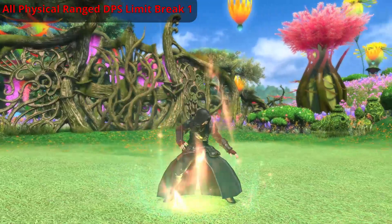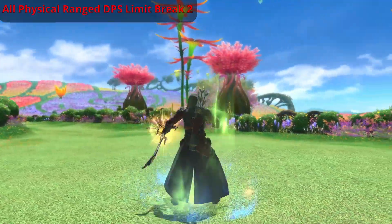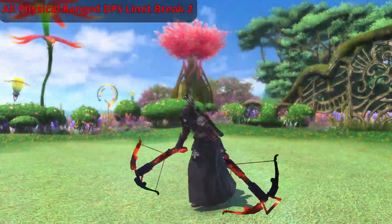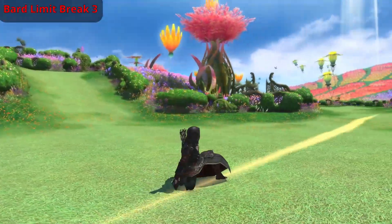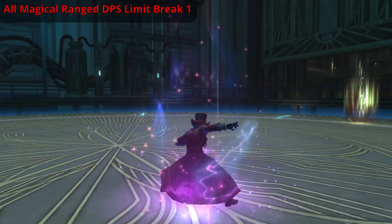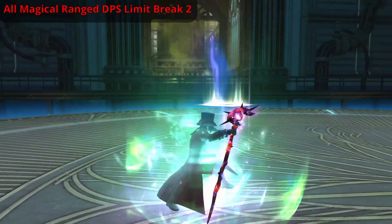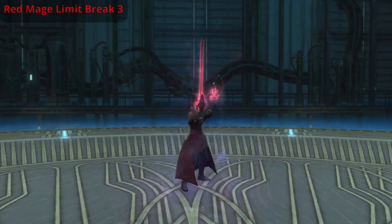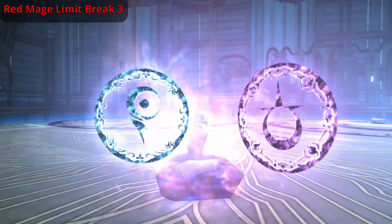Ranged physical DPS and magical DPS limit breaks: these two have different shaped limit breaks, the ranged being a much longer column, whereas the magical DPS is a circle, but they do the exact same amount of damage and are used for the exact same thing. These two roles should always be the ones limit breaking when there are two or more enemies that can be hit. So in dungeons, please consider limit breaking large mob pulls. Your limit break will do a ton more damage to a large collection of mobs and will even do more damage than a melee limit break.